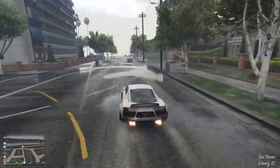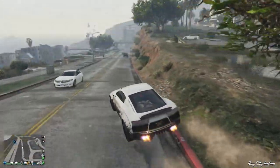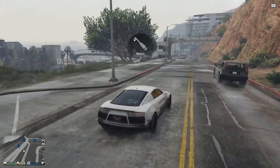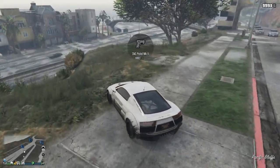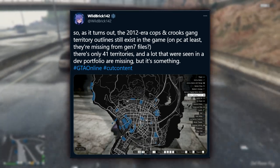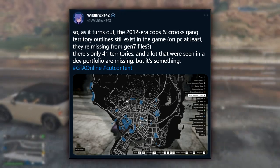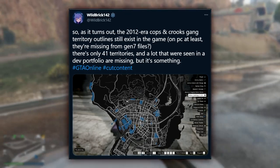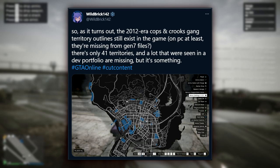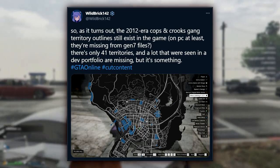In this video we have more details. We're going to be taking a look at the cut cops and crooks territories feature. This comes from a tweet by Wildbrick, sourced from the leaked code. He says the 2012 era cops and crooks gang territory outlines still exist in the game, at least on PC. There are 41 territories, and a lot seen in a dev portfolio are missing.